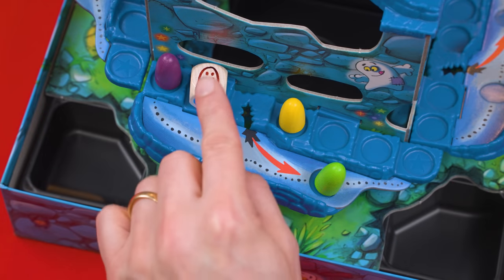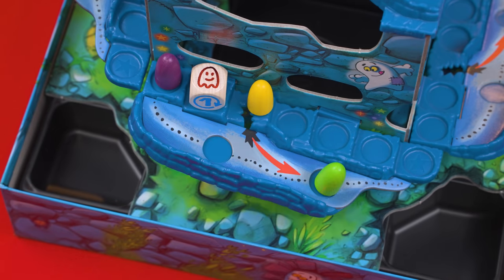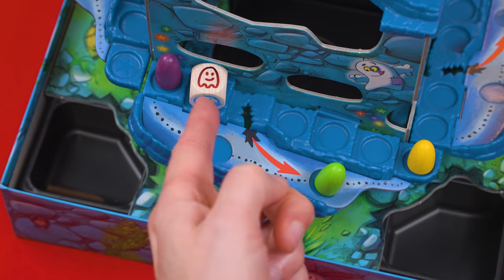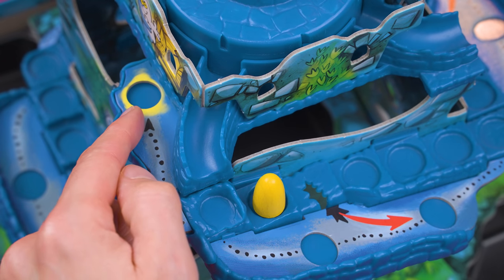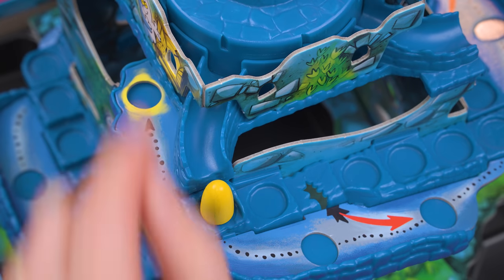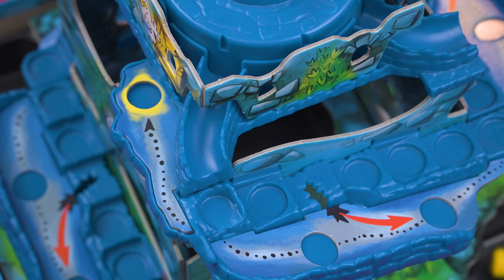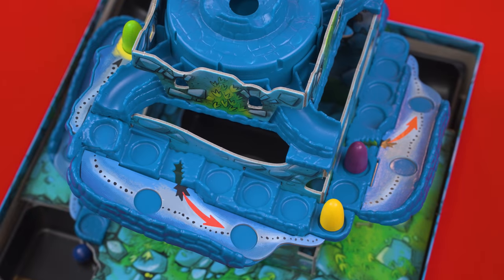The last symbol on the die shows a ghost, and when this is rolled, instead of moving your own ghost you move another player's ghost one space as you like, following the normal rules. Turns continue in clockwise order until eventually a ghost makes it to the final target space, moving from the last step to that space. Note that this space is considered unsafe — if a ball hits it, the ghost will be knocked into one of the pits. If a player makes it safely to this space they win, and any extra steps rolled are just ignored. The game can end there or players can keep playing to see who comes in second, third, or fourth.